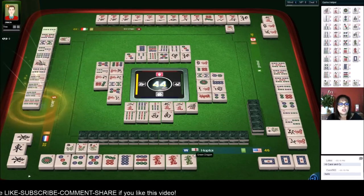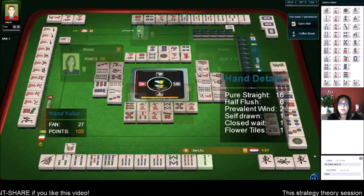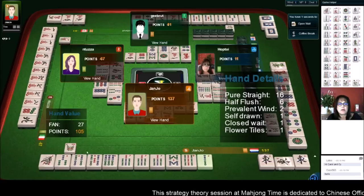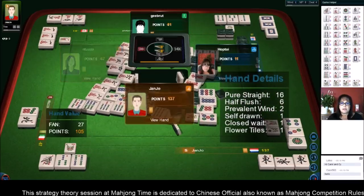They got a mahjong and they're in the lead now. Pure straight, half flush, prevalent win, self-drawn, closed wait, and flowers. So they got that pure straight I was kind of talking about. We've got to win a big hand here to take the lead back. Right now we're in second place, which is not bad.